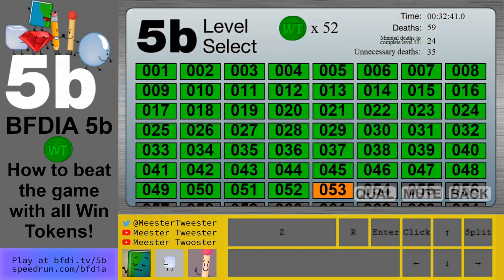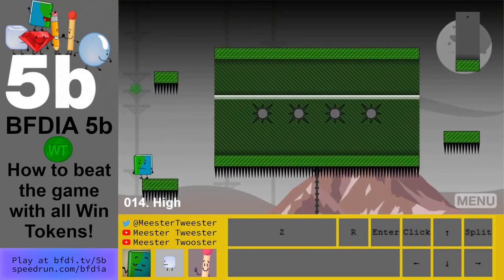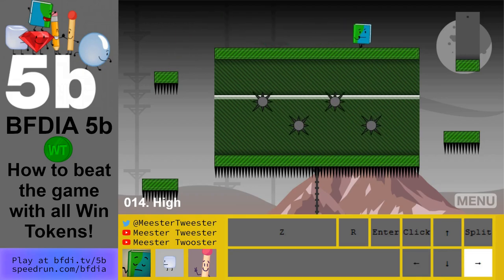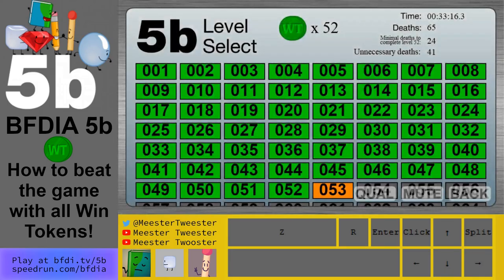Level 14: this win token is above here at the start. Make your way to the top left, like so. Jump off, get the win token there. Dodge these spikes. Jump to the end and you're done with level 14.